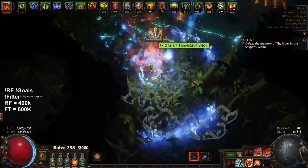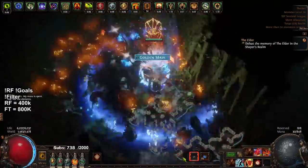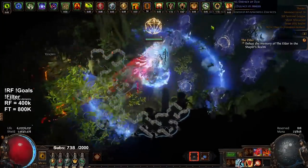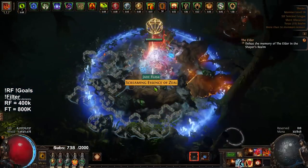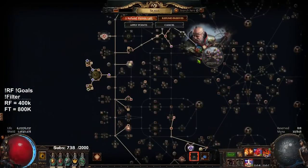I'll explain what happened. I was mapping yesterday and we were doing some Delirium content, running a Glacier map. I pulled the whole zone like a lot of people have been doing. I used my Blue Pandemonium Sentinel and I exploded it.